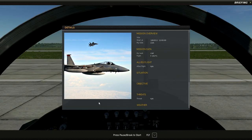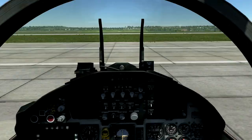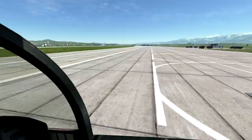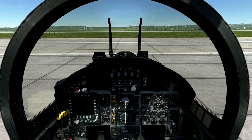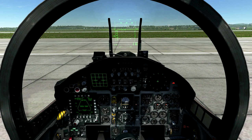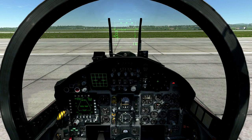We have loaded in, so the easiest way to get going is to just click fly. Then you can look around and see you have a dead, cold eagle. We'll just start it up as you can see in one of my other videos.